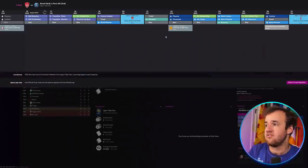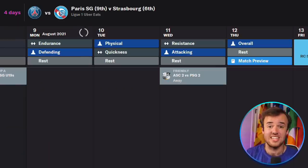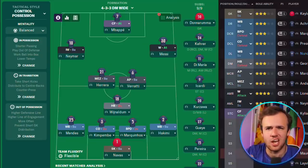If you watched the first video we did with FM 22's alpha version, you probably know that we're playing with Paris Saint-Germain. We're going to go back and find a match we simulated to look at the data hub in that last video, and we'll use that for the simulations. We're just going to quick pick the team before simulating the game.